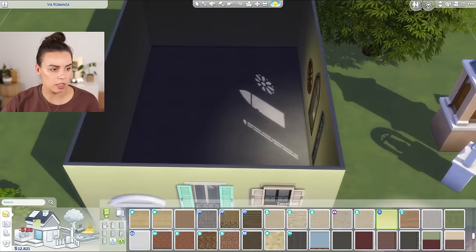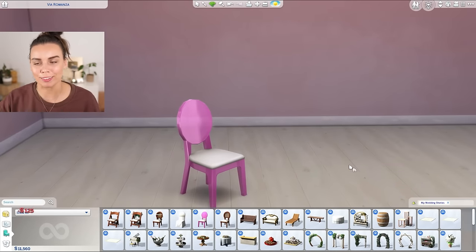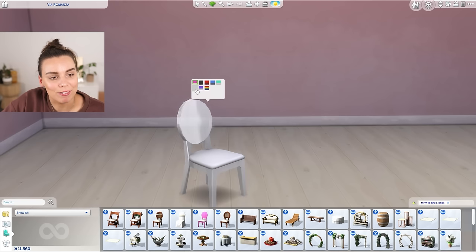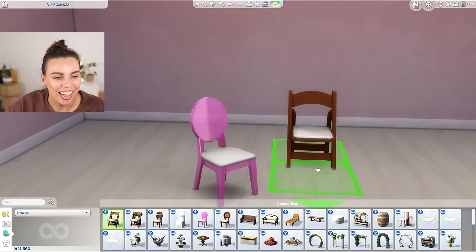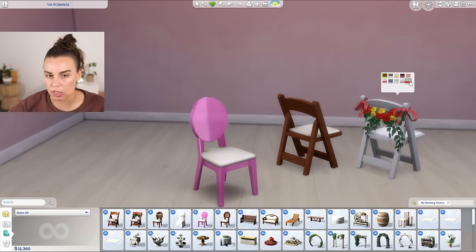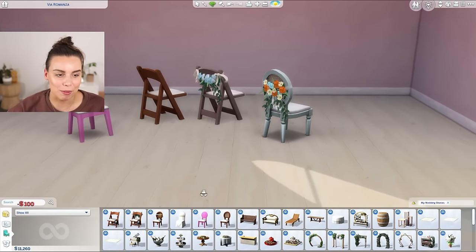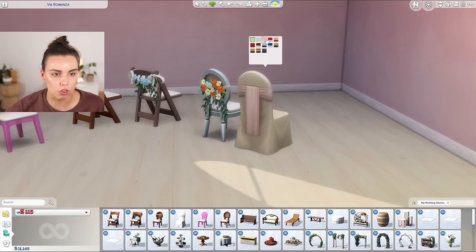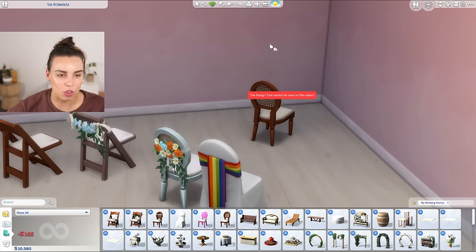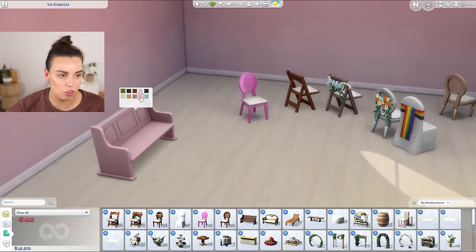Moving on to the actual furnishing. My most favorite item in this pack is this chair — I love Kartell, who makes a lot of furniture like this. This is basically the Kartell ghost chair and I just love it so much — I'm going to use it all the time. Then we have these more traditional wedding chairs with and without flowers on them so you can alternate them and suit different color schemes. There's also a lovely round one, this very traditional one, and this woven chair — really good assets. And then the church bench — love it.